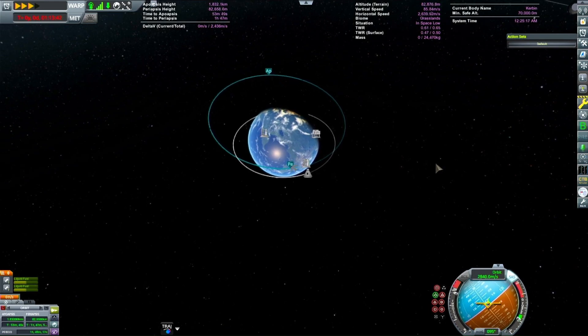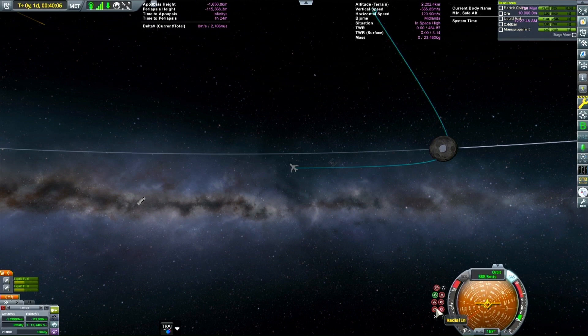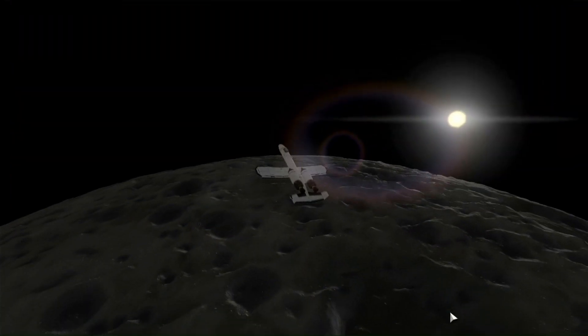It's not really quite an SSTO, but you'll see it get to orbit and to the Mun on one stage. The drop tanks are just some extra delta-V for my tiny brain, because I'm not capable of doing things efficiently.